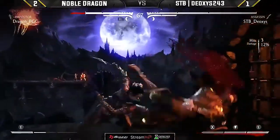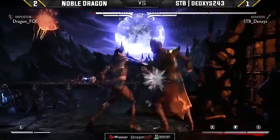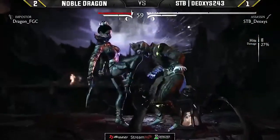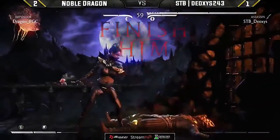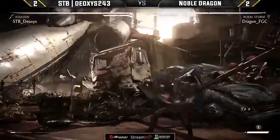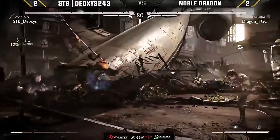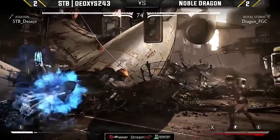A clean jumping punch — but here we go, X-ray is in play. Dragon is shaking. There it goes — you cannot escape. Death. It is absolutely impossible. Deoxys coming for one hell of a mind game. It doesn't go with Royal Storm — Dragon's going to go with Mournful. I've seen him pick Mournful a lot in the mirror just because that glaive is so oppressive, even full screen against the fans.